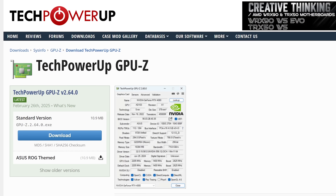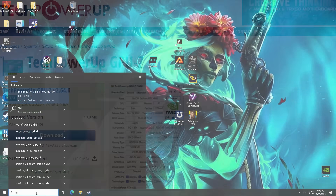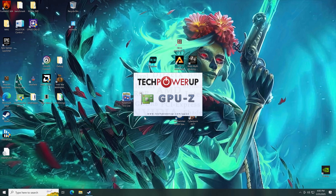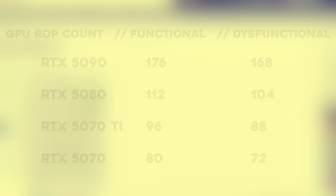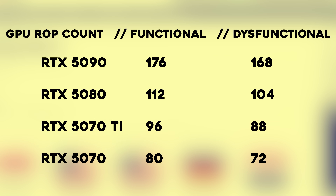If you're buying an RTX 5000 series graphics card for gaming, you can check for this by downloading a program called TechPowerUp GPU-Z — I'll put the link in the description below. Open it up and look at the ROP count. For the RTX 5090, you should see 176, but people have reported — even TechPowerUp themselves with one of their sample units — seeing only 168.